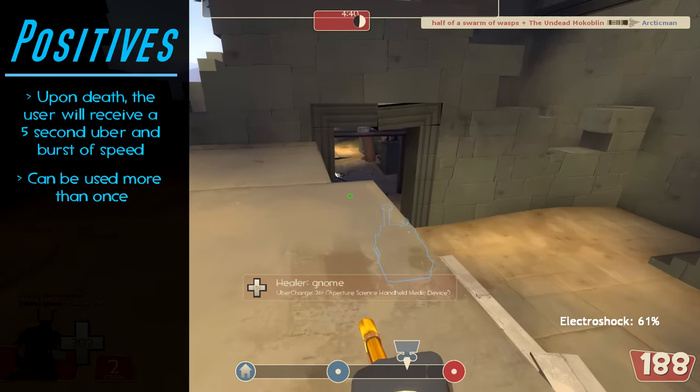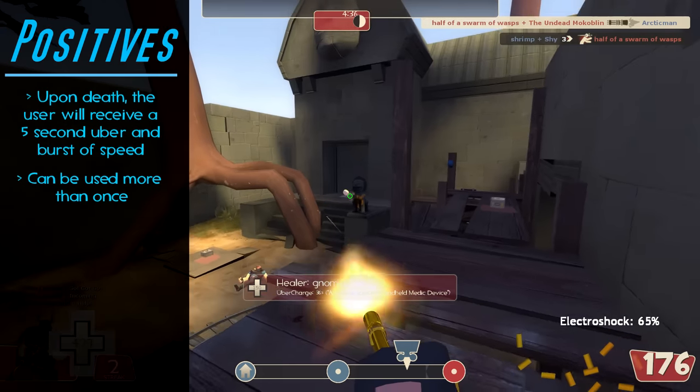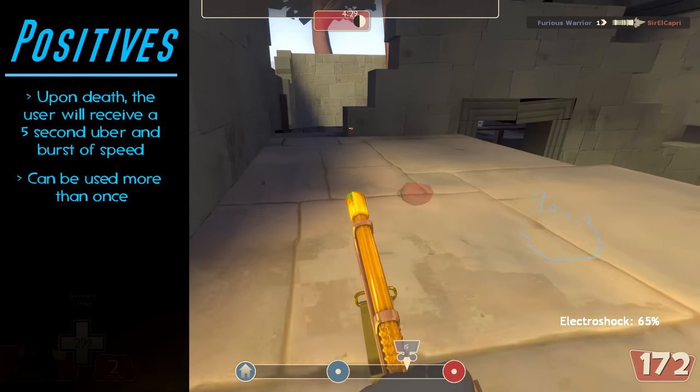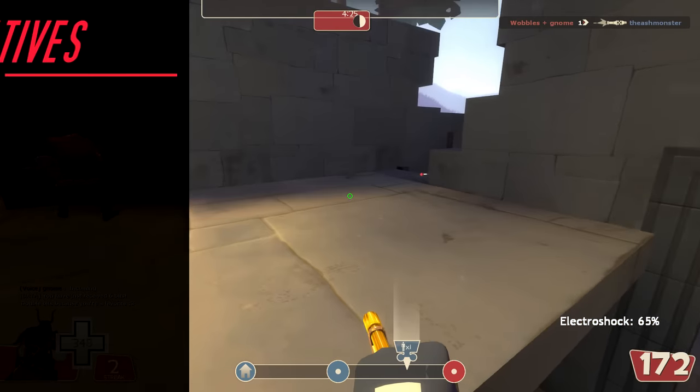Now I know what some of you are already thinking — this weapon sounds incredibly overpowered. If the Heavy was basically able to escape every time his health got below zero, how would you even kill him? Which brings us to the much-deserved downsides of this weapon.